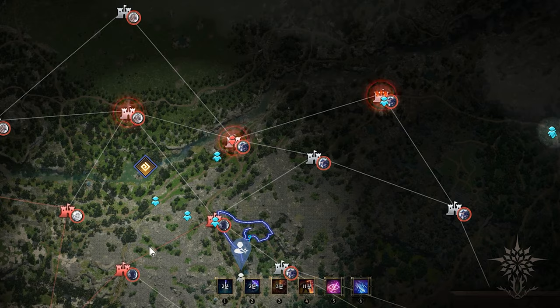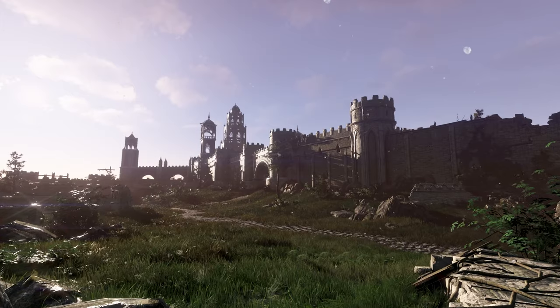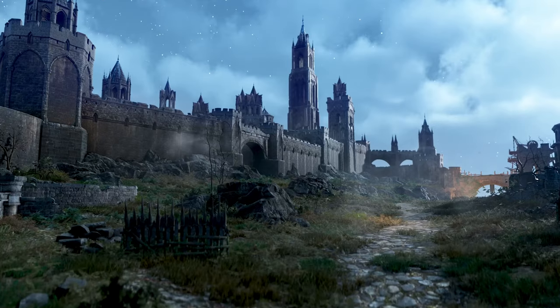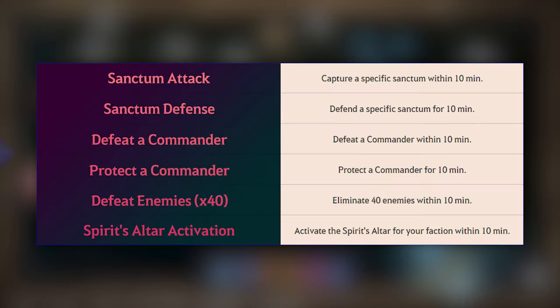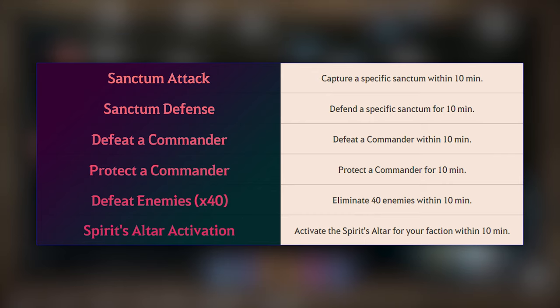Here are six types of missions that both Captains and Lieutenants can delegate to the 3rd Legion: Sanctum Attack, Sanctum Defense, Defeat a Commander, Protect a Commander, Defeat Enemies x40, and Spirit's Altar Activation. Multiple missions cannot be performed at the same time.